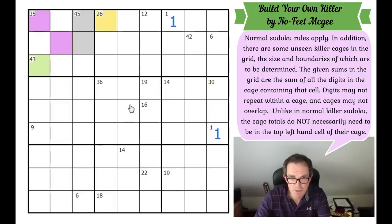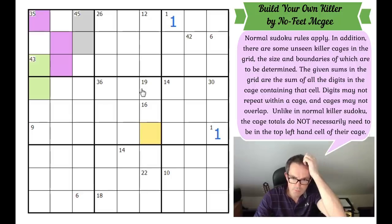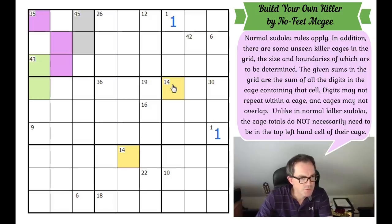The 45 cage has to go one cell higher because otherwise it'll bump into the 26 cage. That means that one's got to go one lower, and that one's got to go one lower. One thing that worried me: could these two cages be the same cage? I don't think these 14s can be the same because you would need at least six cells to connect them, and even using digits 1 through 6, that adds up to 21, which is too many to make 14. So actually these are distinct cages.